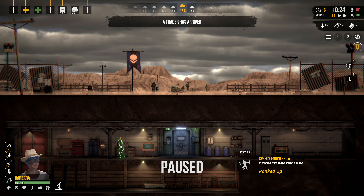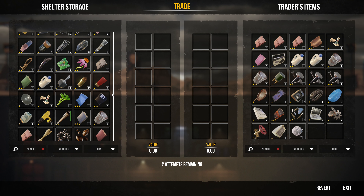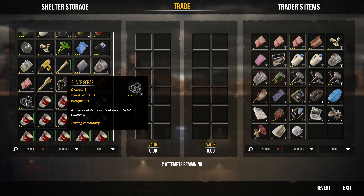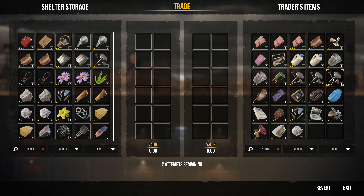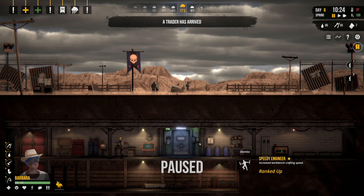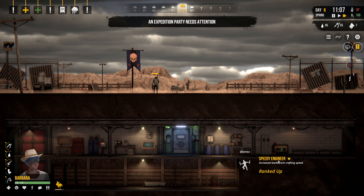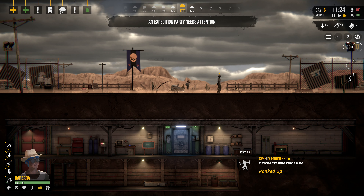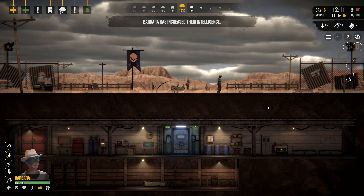We got not only a rabbit but we also have a trader. Let's take a look at the trader's items. I don't really see anything I want to sell — she doesn't have anything super spectacular. Also, we got Speedy Engineer — increased workbench crafting speed. So Barbara has increased their intelligence. Always a good thing.